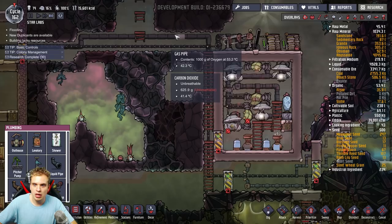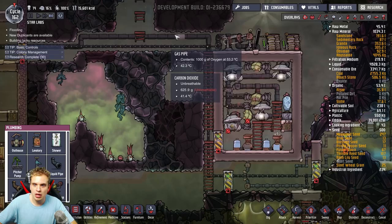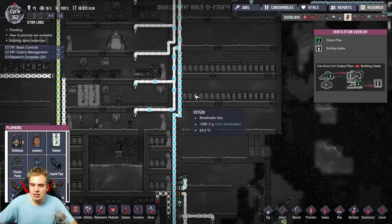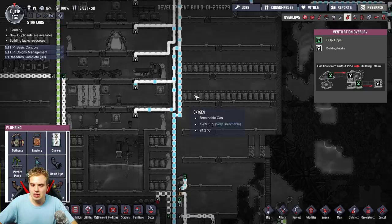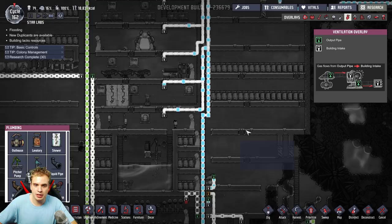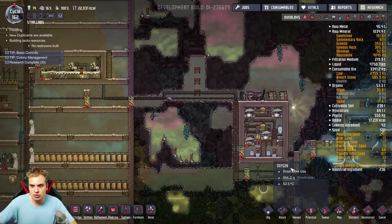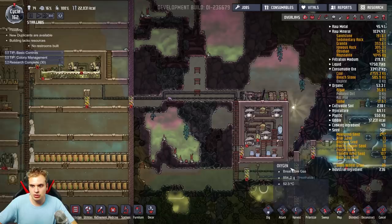I may even consider cooling it a little bit more because 26 degrees is a little bit high — I want the air that comes into the base to be a little bit colder. I actually don't need to run this algae system anymore — I have 35 tons of algae. I set up this system almost in the beginning; as soon as I discovered the geyser I made this system and added those pipes later. I try to start using electrolyzers as soon as I find a geyser.